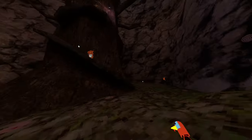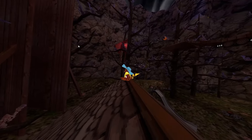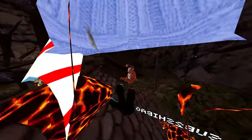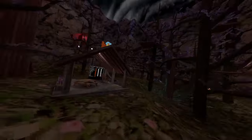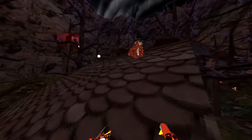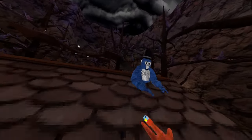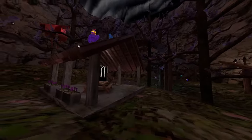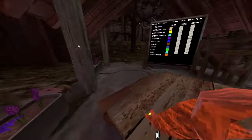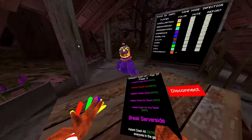Then we have instant crash gun — whoever I shoot, as you see, they crash. Instant crash aura — anyone that's near me gets crashed. Instant crash on touch — when they touch me. Instant crash on you touch — touch them. They lag whenever I touch them. Then we have instant crash off — just make all the yappers stop talking. As you can see, they cannot move while they're like this, because when I turn it off they would usually be moved around — so that's pretty funny.